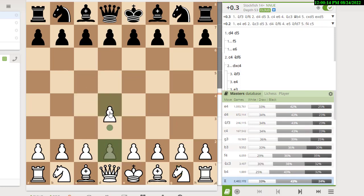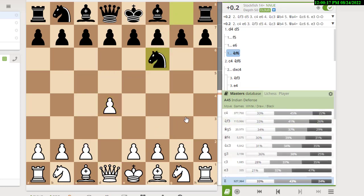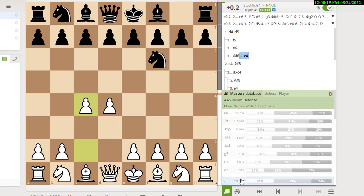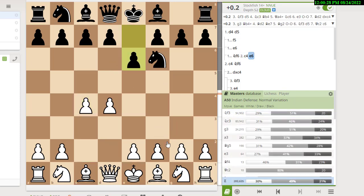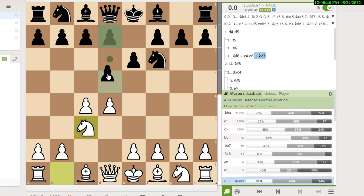But what if black doesn't play d5? What if they play an Indian defense with knight f6? Then you play c4, and now black has lots of moves. Let's start with e6. After e6, white has a choice: you can allow the Nimzo-Indian with knight c3, or you can try to avoid it — which is what most grandmasters play now — with knight f3.